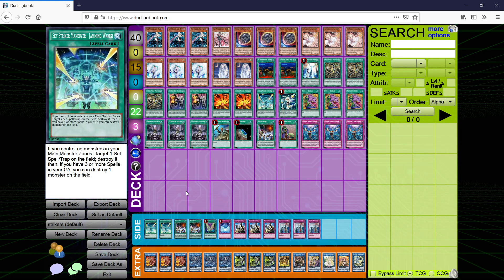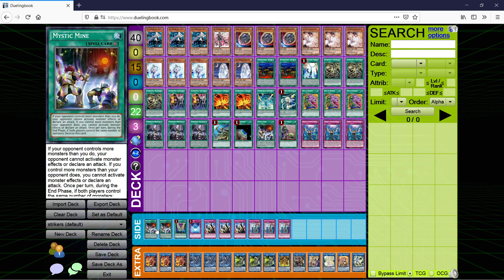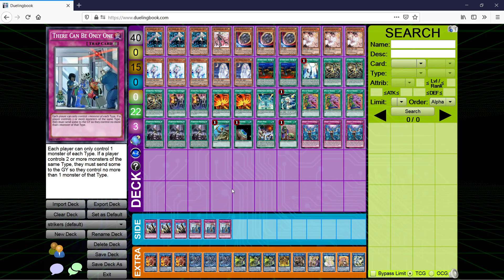Side deck: 2 more Jamming Waves for control matchups — though this is actually cuttable. Because we're not playing Cosmic Cyclone in the main, I feel like Cosmics are better than Jamming Waves in the side. 2 more Mystic Mines — you can probably cut these and use Rotation and Metaverse to find your Mines instead. I think Mystic Mine is still great in a lot of matchups, but if it's getting answered too easily at your locals you can cut those four cards and that gives you a lot of sideboard space to work with.